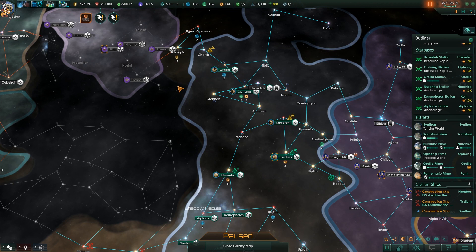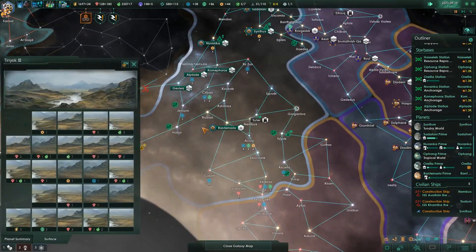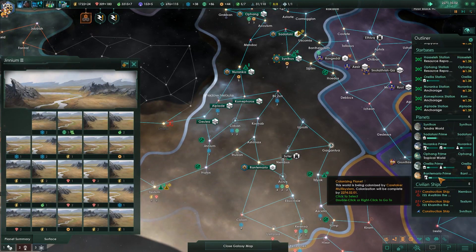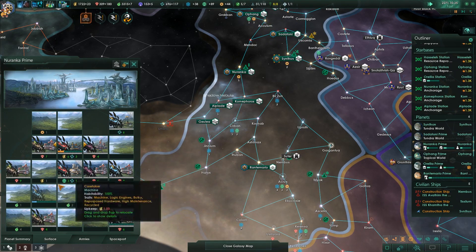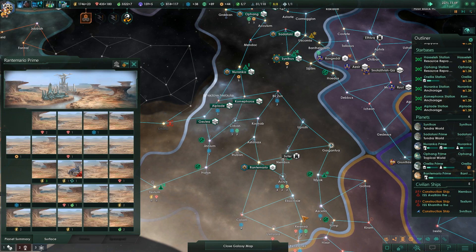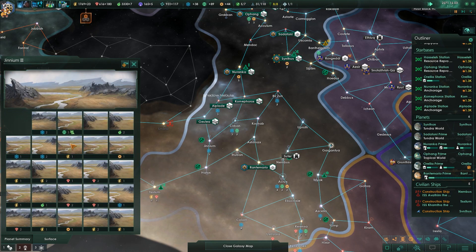Hello everyone and welcome to the next episode of our Stellaris playthrough with the Caretaker Multisystem. We've got this planet being colonized right now, and a colony ship is being produced at the moment, which is going to be lovely. Hopefully once this is built up we can look at churning out some more robots and moving along at a nice pace. Our planet here is going to be a mineral world, and this other planet is going to be an energy planet, but we're going to have a lot of our unity bonuses from each of them.